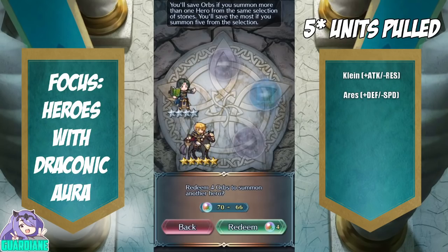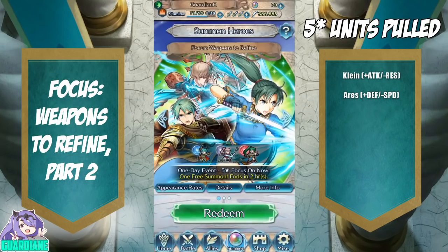Hey, it's a free five-star Ares, right? So yeah. Alright, we've got two hours left on the Weapons to Refine banner, and I'm actually kind of excited about this. I still to date do not have the original version of Lin.